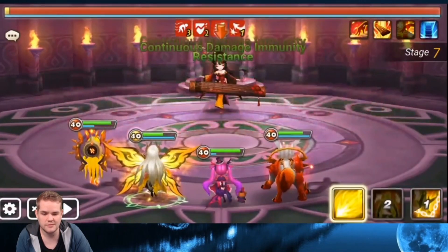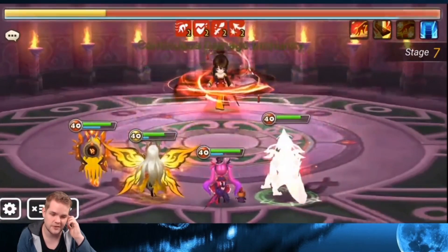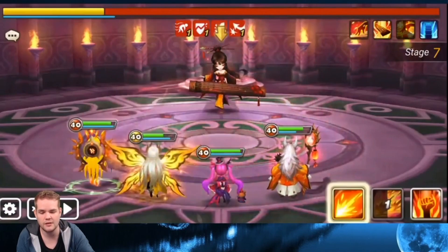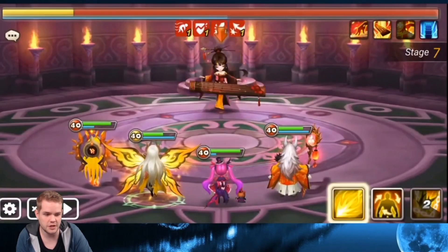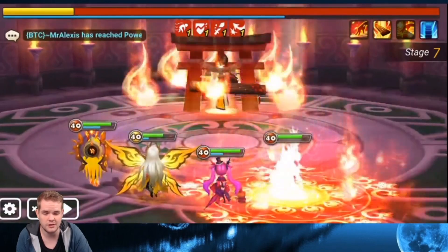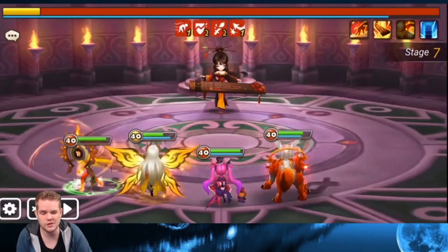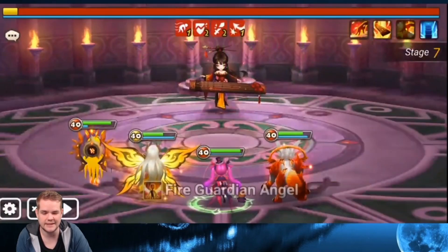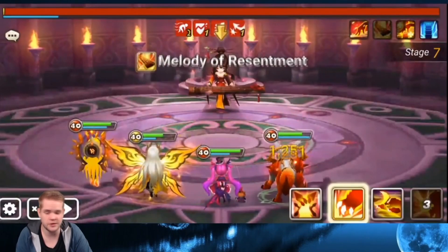Luckily she barely does any damage and I could get a decent amount of attack bar reset with Ganymede and Balanus still. That worked out pretty well - I still managed to clear it relatively easily even though Sean died. You can also just nuke the boss with high damage units - it is possible, I've showed it in a previous video.